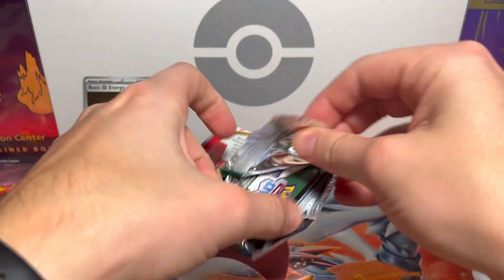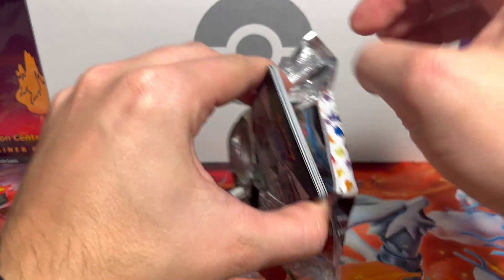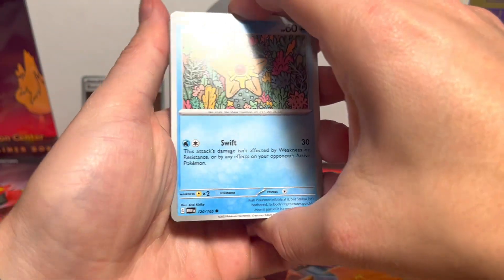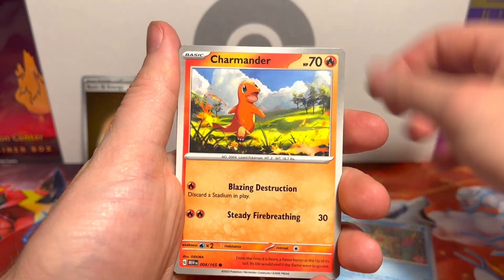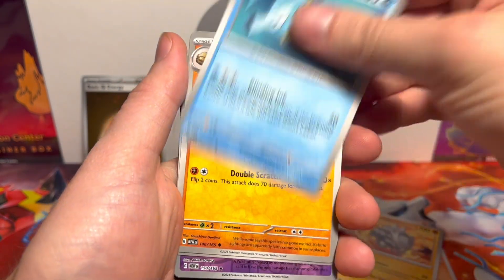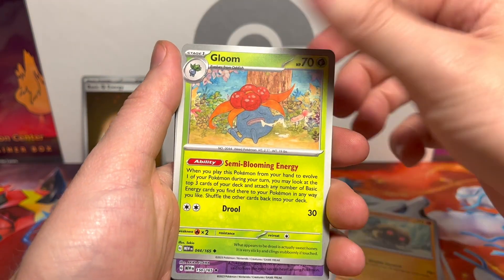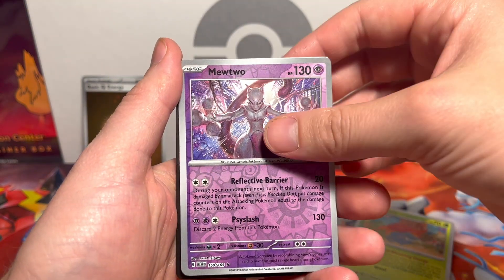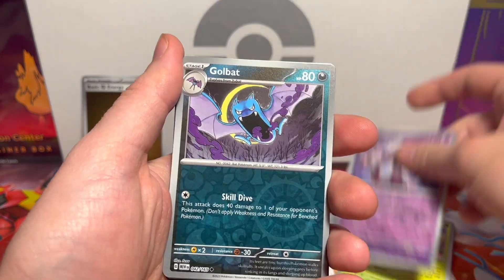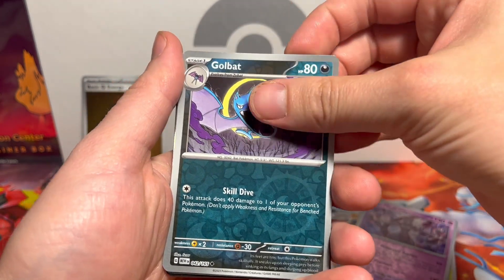Who needs first pack magic when you got second pack magic, you know? Staryu, Charmander, Spearow — we've already seen that — Horsea, Kabuto, Gloom, Mewtwo. Okay, there's a hologram or a reverse Mewtwo, and there's a Golbat on the end.